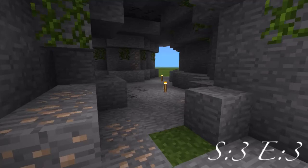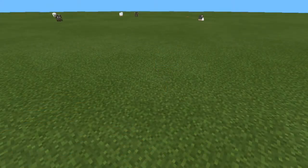Hello everybody, welcome back to a new Pocket Edition tutorial with me Kim Asuka. This is Season 3 Episode 3 and I'll be teaching you how to make natural caves, which can go well with the previous episode. Let's get started.